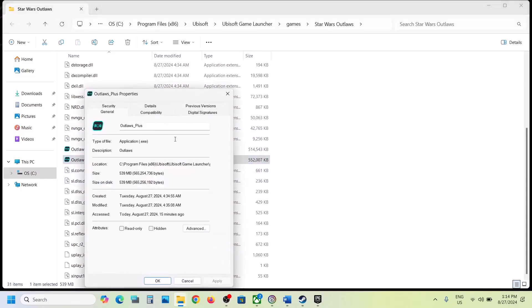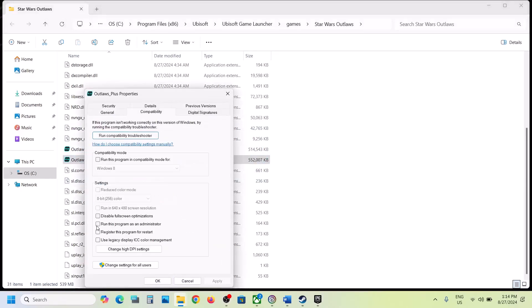Make a right click on the second exe file, then select Properties and go to the Compatibility tab. Put a check on the box which says 'Run this program as an administrator,' hit Apply, click OK, and launch the game. If that does not work, try Windows 8, hit Apply, click OK. If still not working, select Windows 7, hit Apply, click OK, and launch the game.